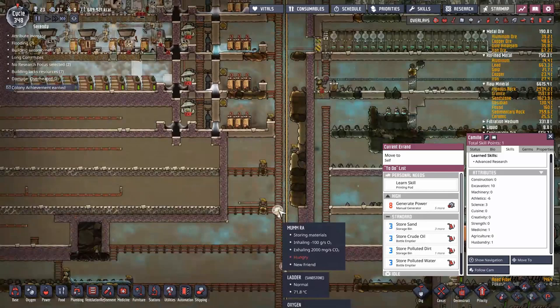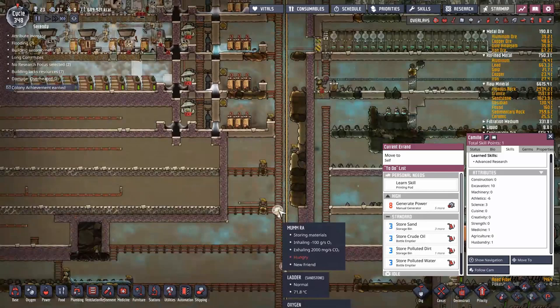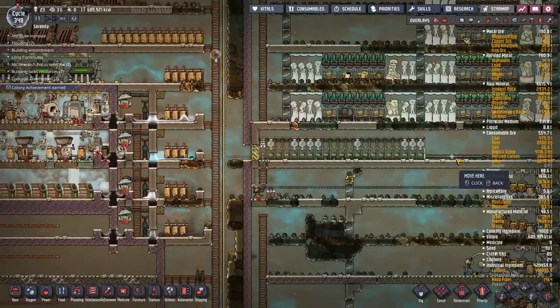If we grab another duplicant like Mum Raw and check their skills - their athletics show exosuit training plus six, exosuit training plus two, and atmosuit minus six. Those three things combine: the atmosuit minus six doesn't go away, you just get a plus six to counteract it and a plus two athletics on top of that. So it's always better - you do not want your duplicants leaving the base until they've got some training.